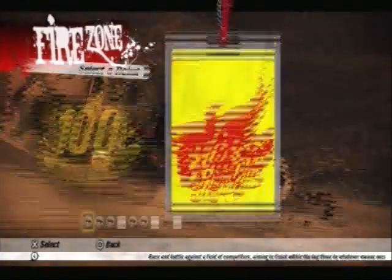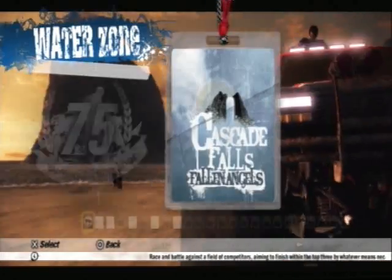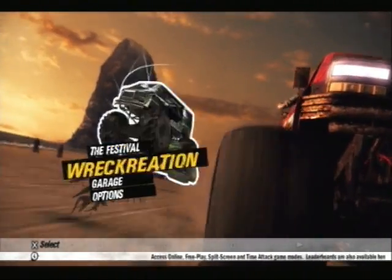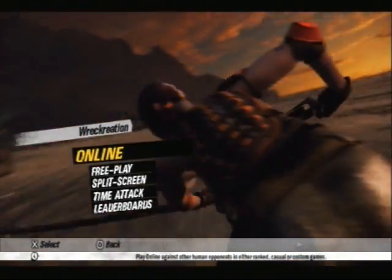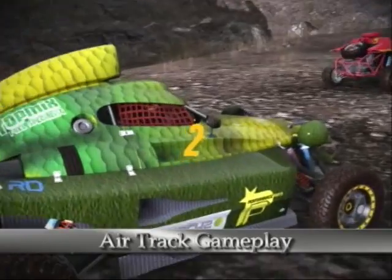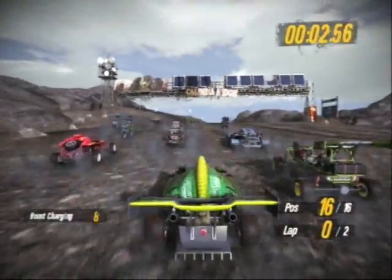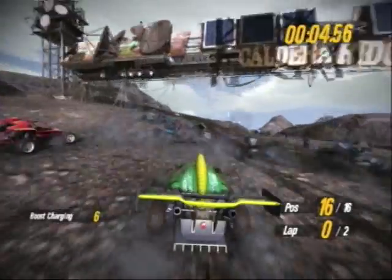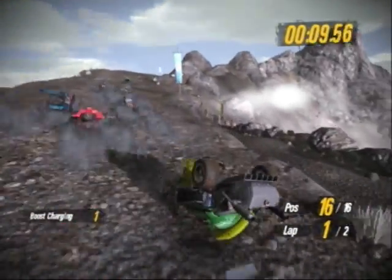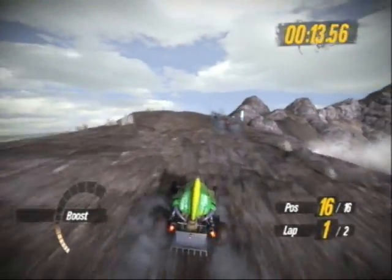The cars look very good as well. The polygon count has been significantly increased from the last game, the damage modelling looks as good as ever, and the cars look like they belong on the track — not superimposed over it. They get dirty as you'd expect, and when you drive through water or spray jets to cool your engine, it washes off all the dirt leaving a sparkling clean car for at least a couple of seconds. It adds to the effect and makes it feel a bit more real.